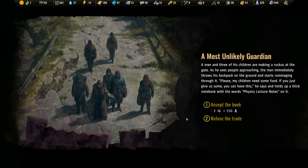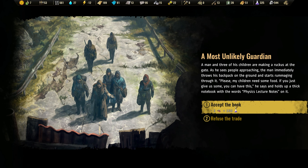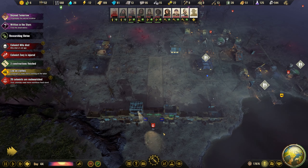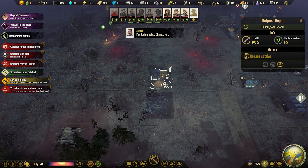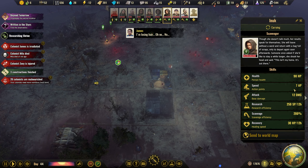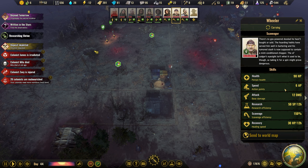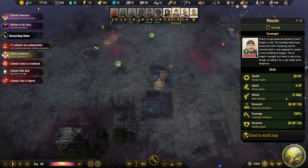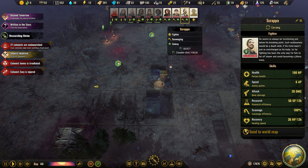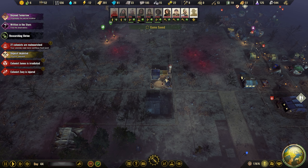Someone is rallying the gate — a man and three of his children are making a ruckus at the gate. We will accept them. Outpost — do we have anyone at home we don't really need? You're a decent fighter and good scavenger. I think we want to keep the fighter. Wheeler, I'm sorry, but you have to go.